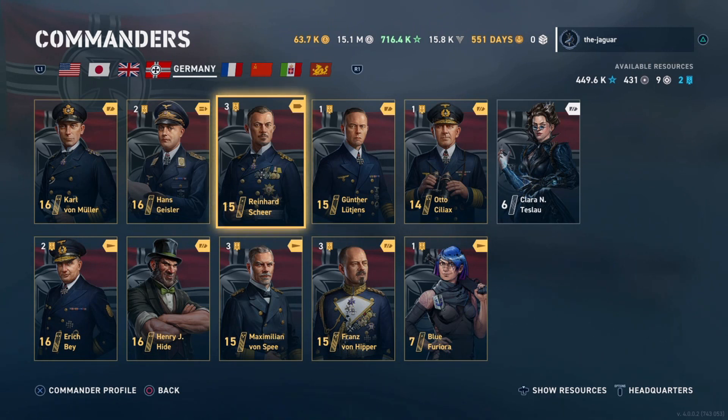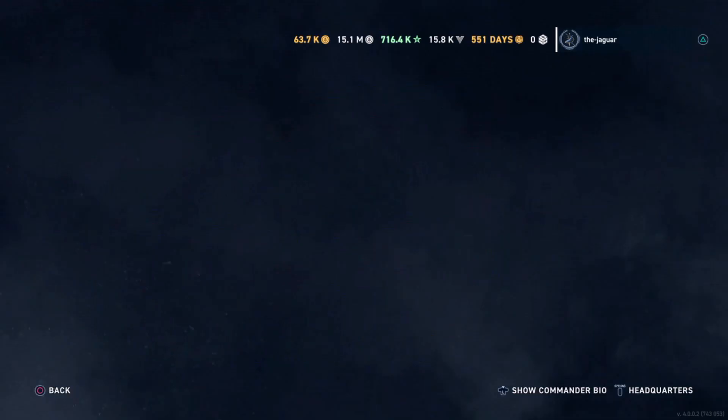We're looking for open discussion, so you can leave any comments in the comments section. We're looking for feedback, so that would be great. The first commander is Reinhard Scheer. You can see he has a generic ship marker — there's no indicator for cruiser, battleship, or destroyer. It's a blank slate, and he has skills that can help out any of those ship classes. So let's take a look at him first.